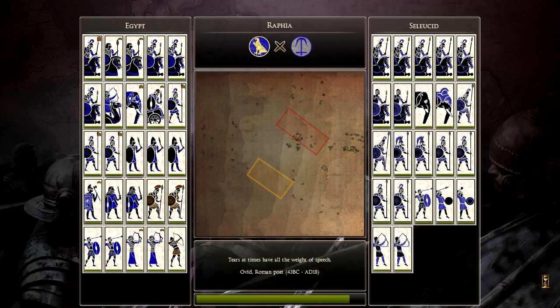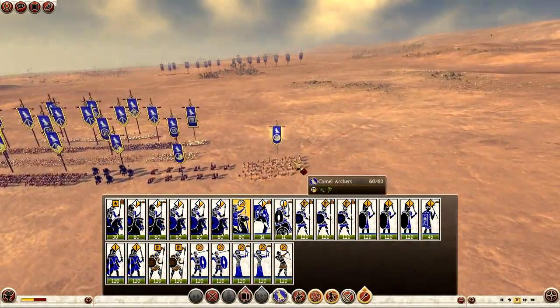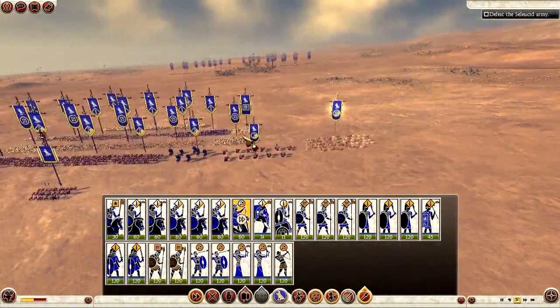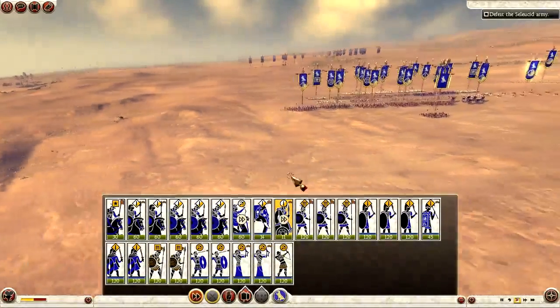In this historical battle you play as Egypt, who historically won the battle. The big talking point about this battle was the war elephants on either side. The Seleucid Empire used Indian war elephants, which were a bigger breed, more dangerous, and the regular African elephants were inferior to them and basically just couldn't cut it against them.